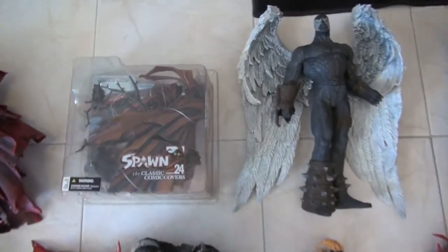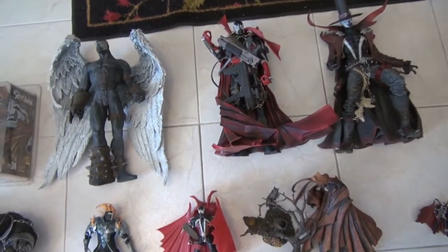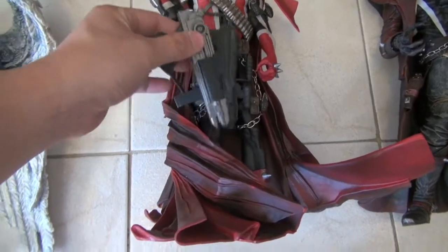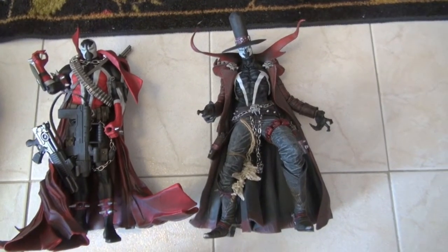Wing of Redemption spawn. Then next I have the 12 inch — I think the Commando. This is Commando spawn, it comes with the guns — two guns. And then I have the Gunslinger 12 inch spawn as well.